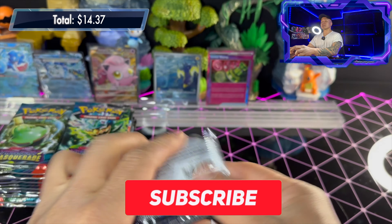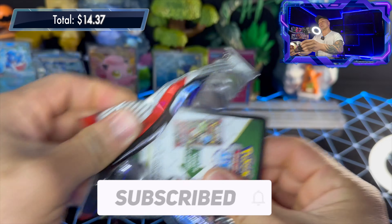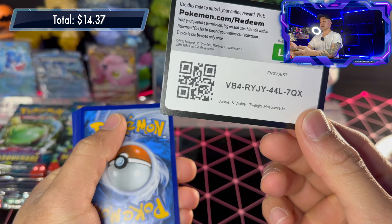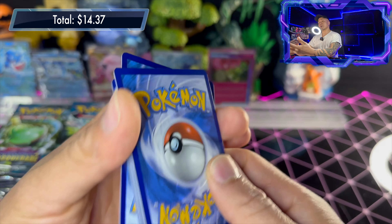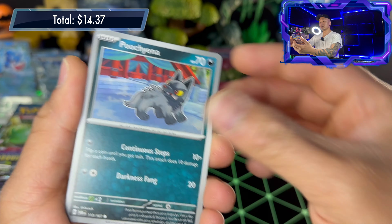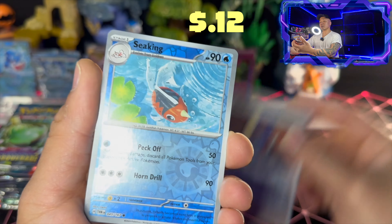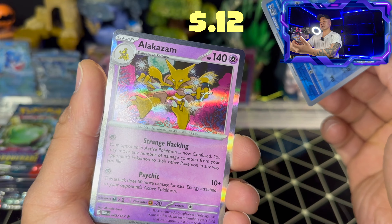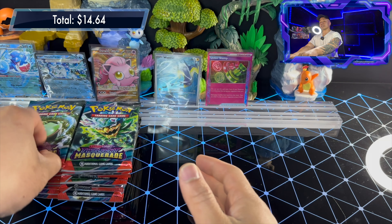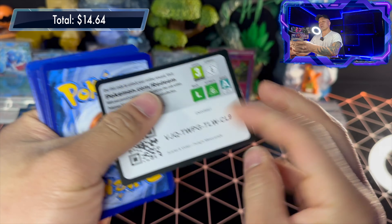Let me know in the comments what cards you guys like best and what cards you want to see. Pack eleven: basic dark energy, Litwik, Poochyena, Palossand, Slurpuff, Perrserker, Melodic Ride, Forse reverse holo, Seeking reverse holo, and Alakazam holo rare. Hopefully this booster box keeps going strong.